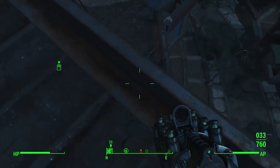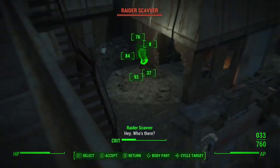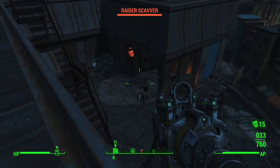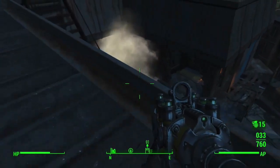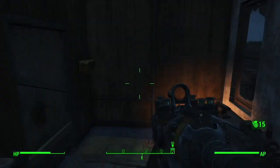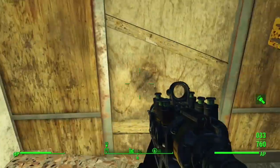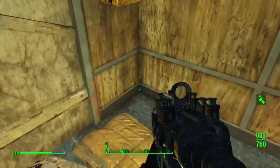Last up, some miscellaneous perks that might be useful. First is Strong Back, which allows you to carry more weapons and items — because we're going to be looting these robots for parts and they're probably going to be heavy. Rank 3 and 4 even allow you to sprint and fast travel when over-encumbered, and you need 6 Strength for that. So Strong Back is a good one.